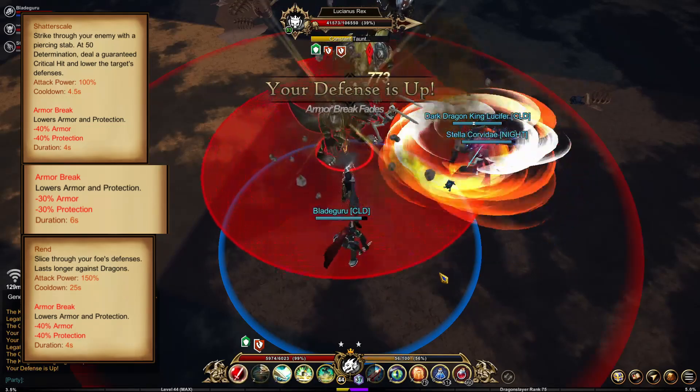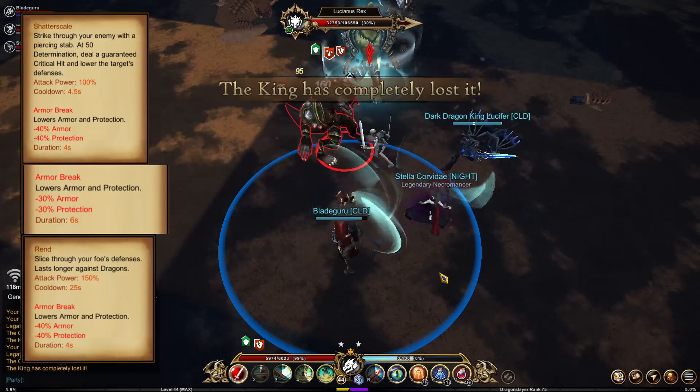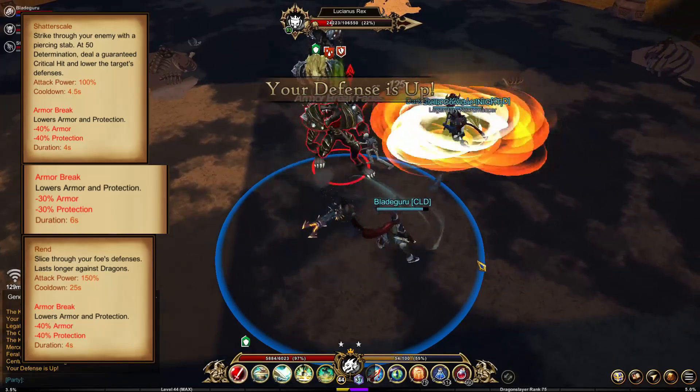You can keep rend up, allowing you to have a dragon slayer's armor break, a warrior's or necromancer's armor break, and a rend armor break all at the same time — giving you a total of three armor breaks simultaneously.